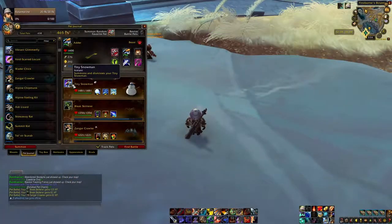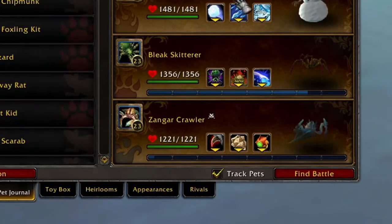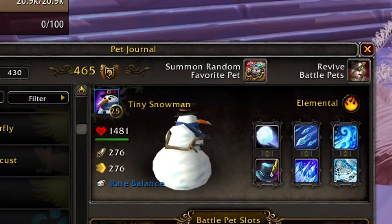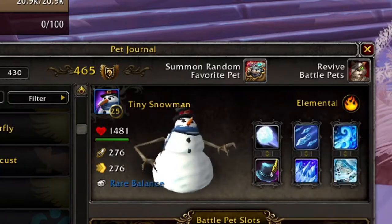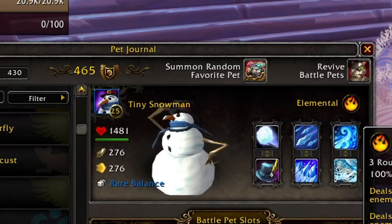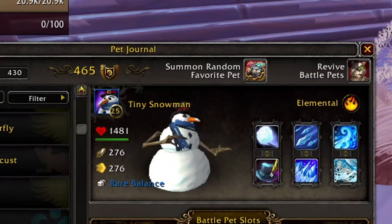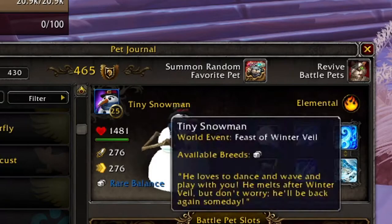Meanwhile our team will have two filler pets and the pet that will solo Zola's entire team. That pet is none other than Tiny Snowman. You can easily acquire him during Christmas through Great Father Winter's wrapped up presents. Alternatively you can find him cheaply from the auction house.